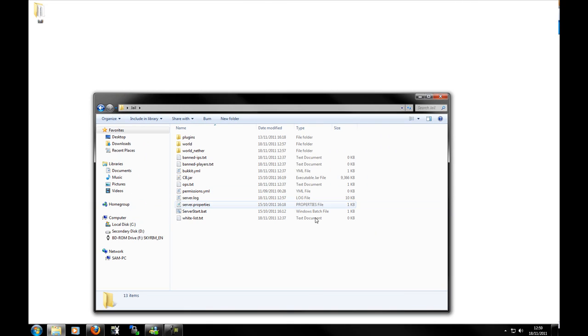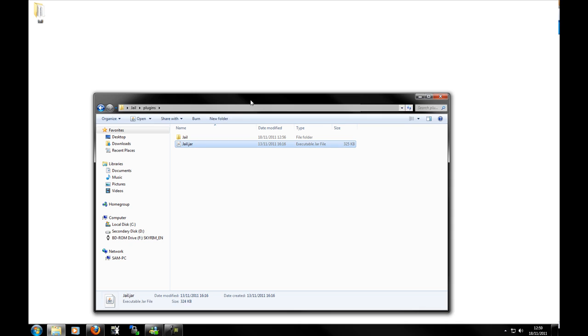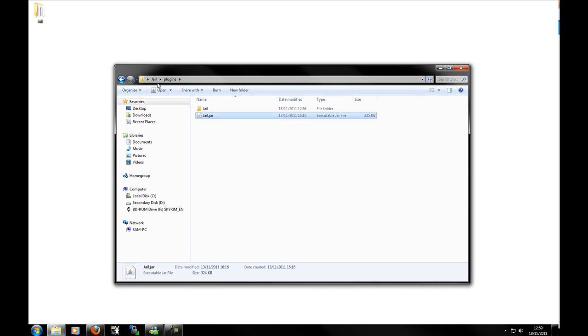Hello everybody, it's me SamCoo and we're going to go over the configuration of the plugin. What you need to do is simply drag the JAL.jar into the plugins directory, run the server, and the JAL directory will be created with three files: global.yml, jail.yml, and jail.sqlite.